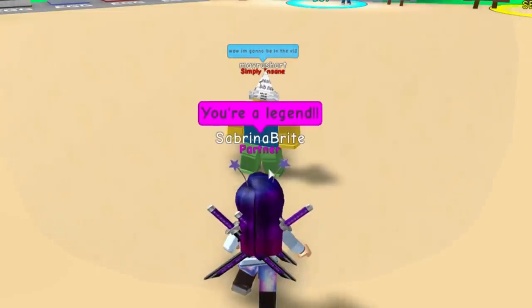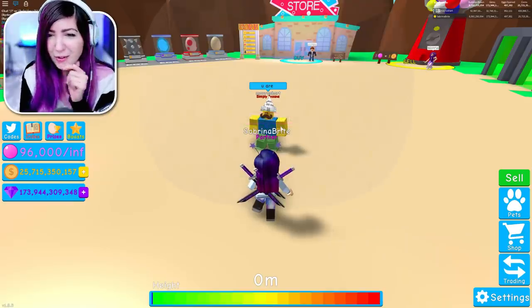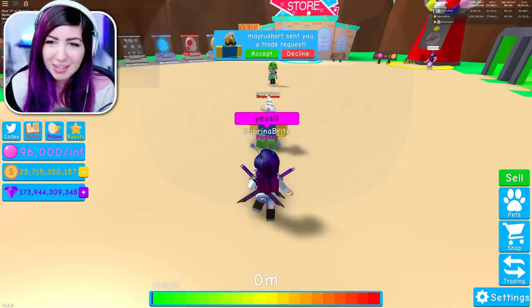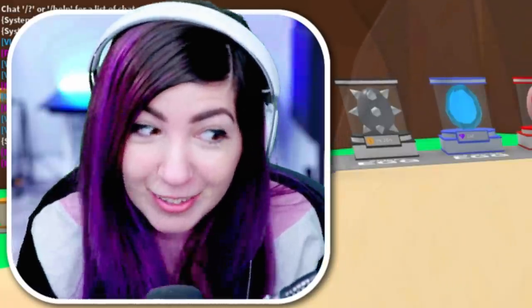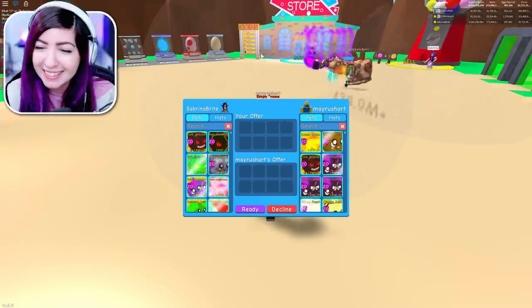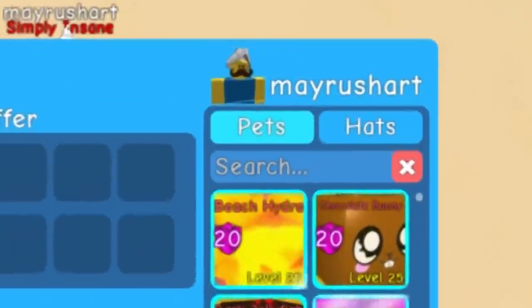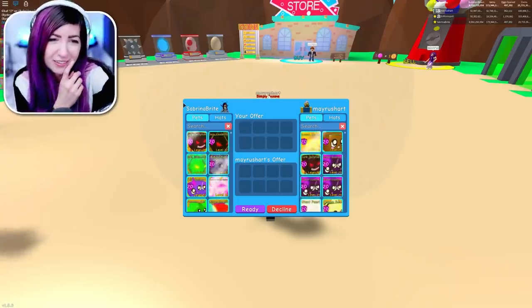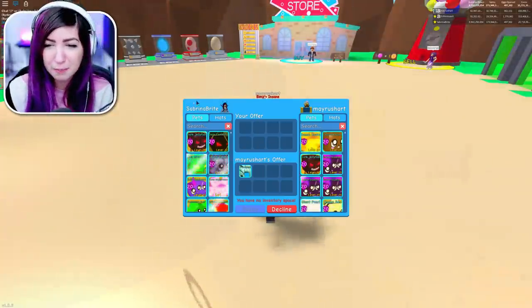I said, 'You're a legend.' Nice to meet you too. No, you are! Now we fight about who's a legend. He said, 'Want to use the shiny giant pearl?' Yes, I do! I'm so ready after all that rambling. This is insane. I'm trading with Mayrush Art — this is so cool. DJ just said, 'No, I'm the legend.' Such a little menace.